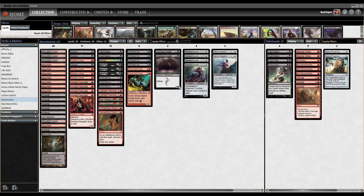We are going to run two copies of Gurmag Angler, just as an additional threat. We can delve away our graveyard and just pay one black for this. Our graveyard is going to be pretty full, so having Angler as another threat is pretty good — it dodges a lot of removal in the format and it can block a lot of things.